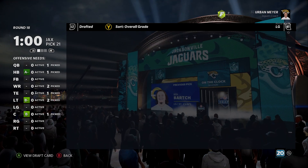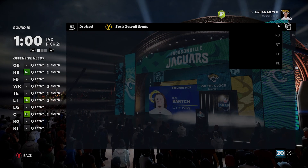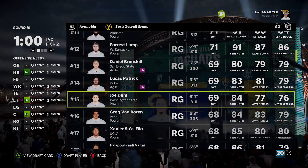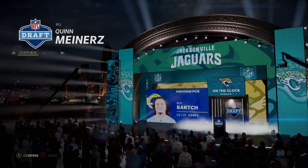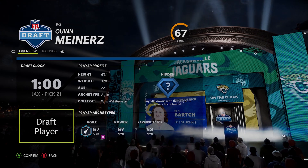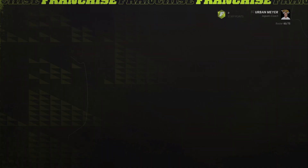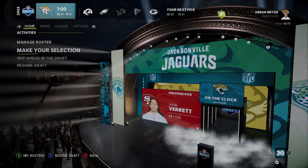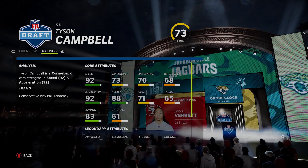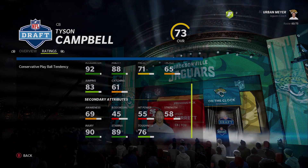We have two more linemen we need. More reason to draft Meinerz — Quinn Meinerz is going to be the choice here. We're going a little early but we're not going to have an early next round pick. The best we'll get is 12, which we needed like five picks earlier. For the next round at pick one in round 20, Tyson Campbell if you still need a corner — 92 speed, 92 accel for a 6'1 corner. Another good choice is Eric Stokes — 22 years old, 74 overall, but 95 speed, 93 accel, 91 jumping, 68 catching.